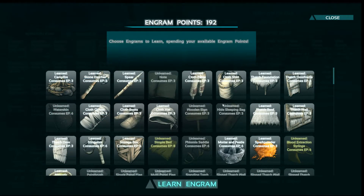There are a few engrams at this point you're going to want to learn for your basic shelter: a thatch foundation, the thatch door frame, a thatch roof, thatch wall, and a thatch door. On top of that, you'll want to learn storage box. You can also learn campfire — campfire is immediately available at level zero, and the rest are level two and then level three. So by level three, you should have all of these.